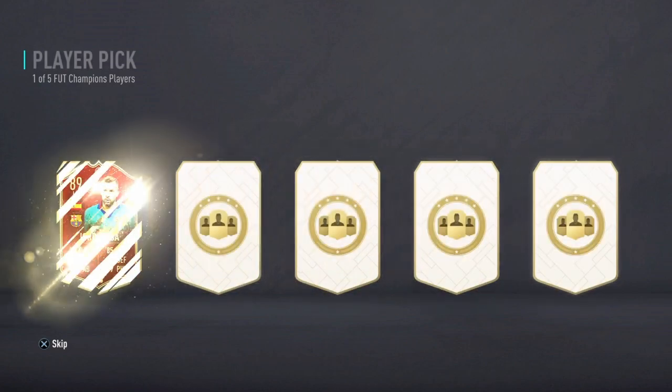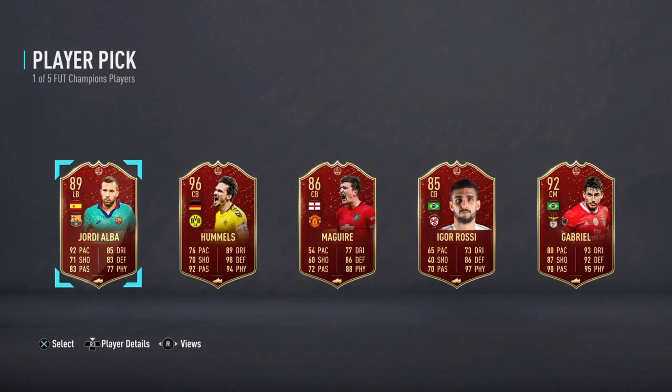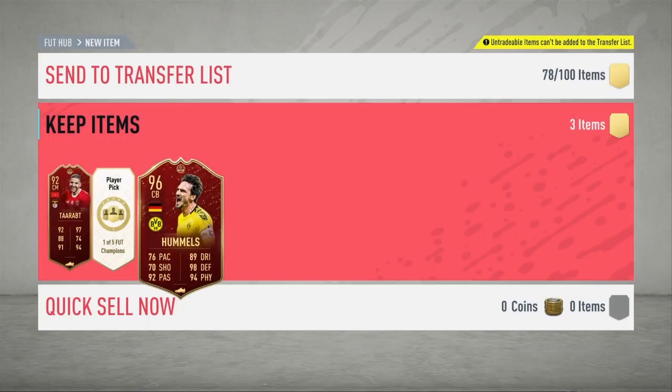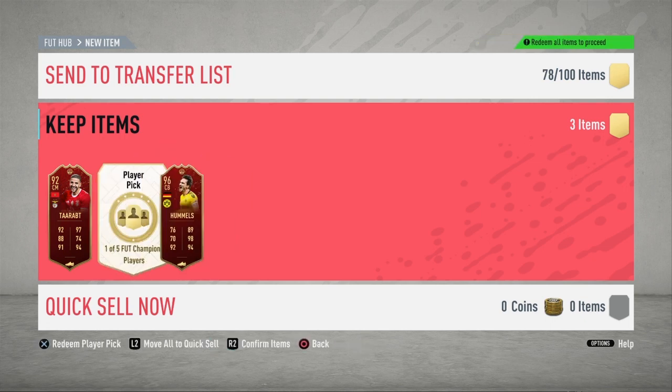Come on. Oh wow, Hummels! I think I'll take that, because I can sell my Hummels now — I can go sell my Hummels and use this one. That's actually not too bad, so I've made coins off this. Jordi Alba, I've got Reguilon so never going to get in the team. Gabriel again. So I think I'll take Hummels there — that's actually pretty good. Get at least 100k there.